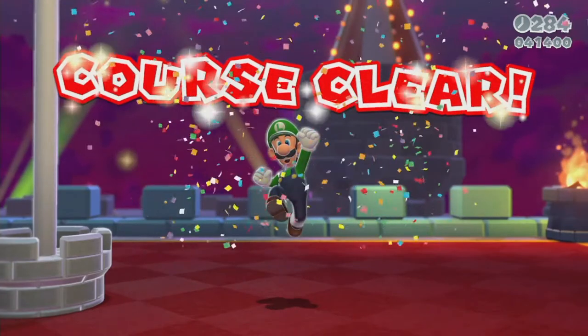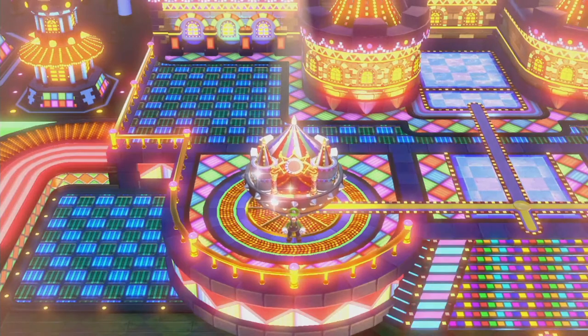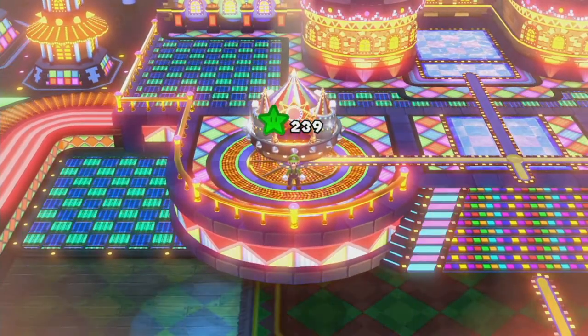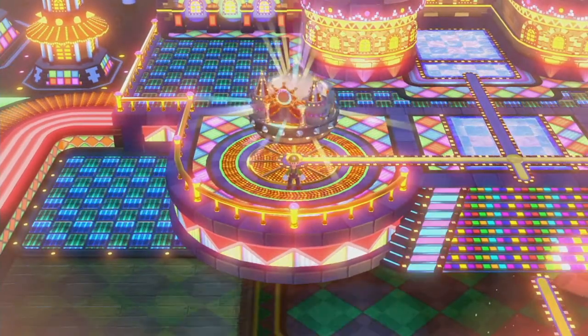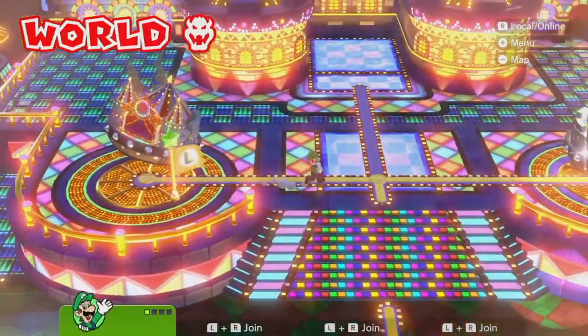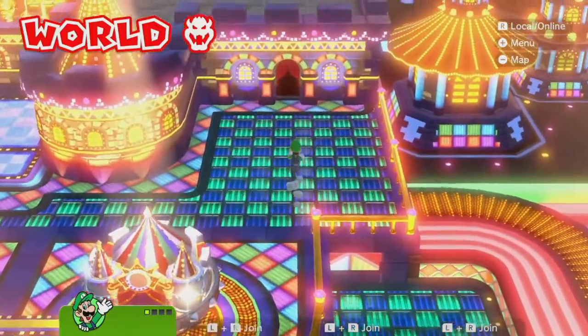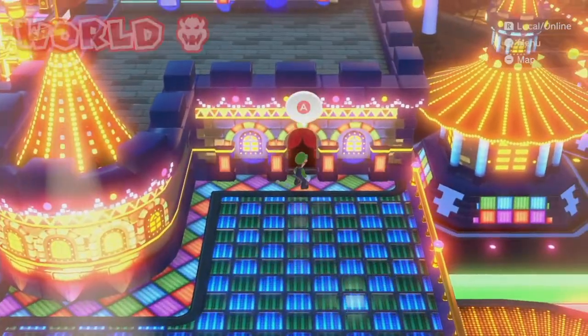I thought this video would be a little shorter but it might be longer than I thought. In case anybody missed it, we're using Luigi for the entire game because he's the most straightforward character to use — decent speed, very good jump if not the best, and a couple of other things. Also, you can apparently go in here for some reason — oh, it's a hidden 1-Up house. That's actually a good time for it. I completely forgot this was here.